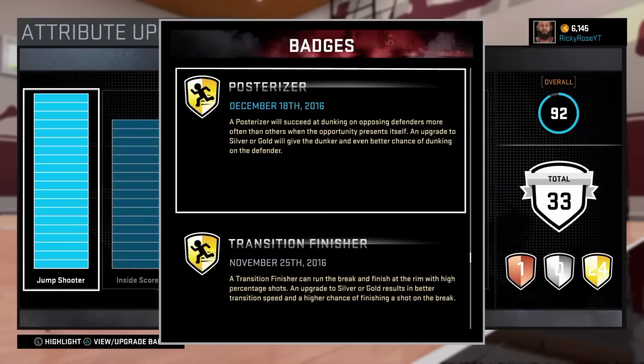In the top right hand corner it will show you when you get a contact dunk. If it says slam dunk it does not count towards the badge — it must say contact dunk.